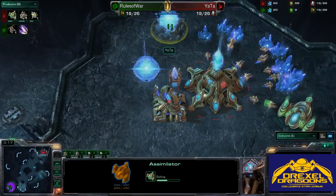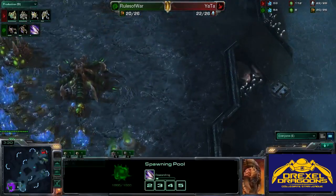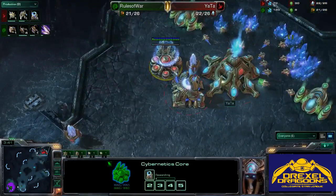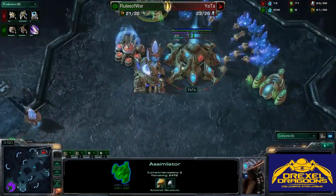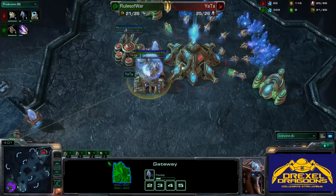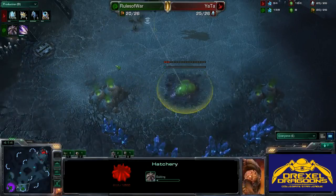A second gas is going down, so we can expect some quick tech from our Protoss player. At the same time, we see the standard queen and zergling speed going down along with four zerglings to gain early map control, and the first zealot from Protoss. He will start warp gate research. It doesn't look like a four-gate push or anything cheesy — very likely a three-gate sentry expand. He is getting the Stalker though, which is nice. This probe is going to try and stop the hatch from going down but will ultimately die to these four zerglings, and Rules will get the expansion.